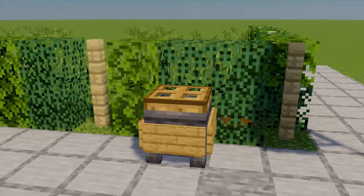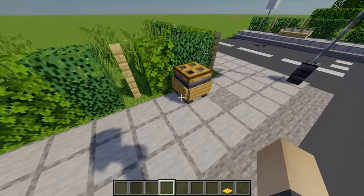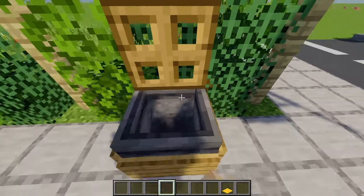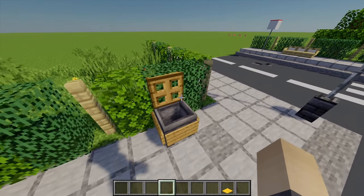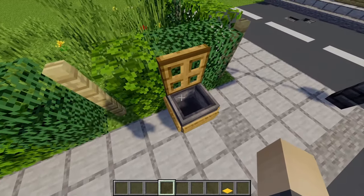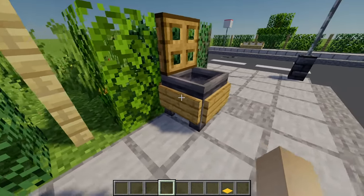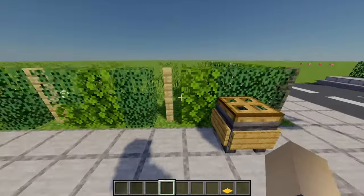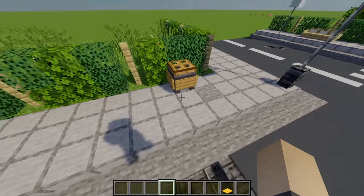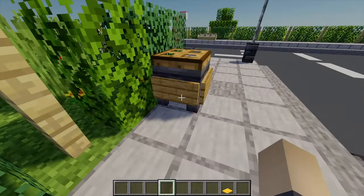We've got benches, but we'll also need some bins - it's important to have bins around the city. Cauldrons are probably one of the best things you can use for a bin in Minecraft. This design just has a cauldron with some signs going around it and an oak trapdoor on top. I like it because it doesn't take up much space, and the signs make it look a little more modern.